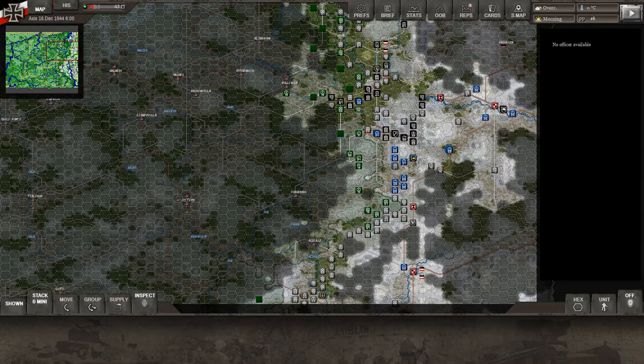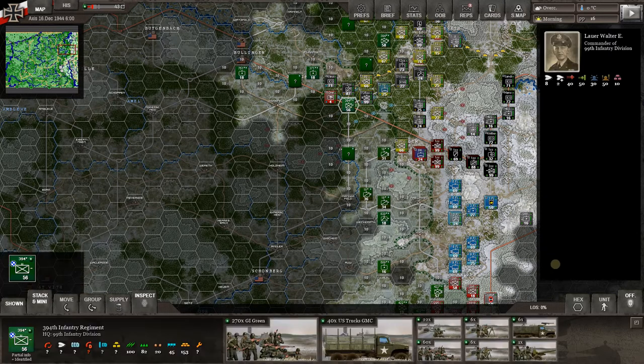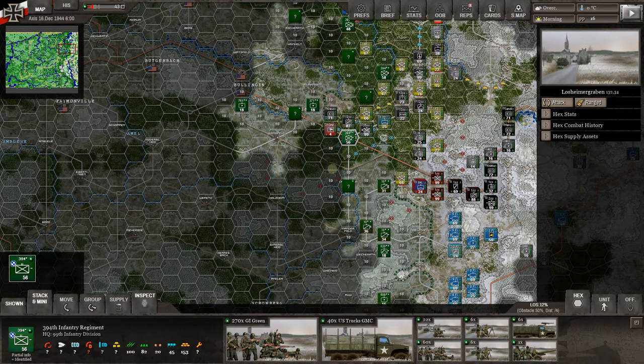We had started to get into the SS motorized units and have moved out here. We're trying to get to Belenjin, where the Americans have a supply depot, and take that. We put a grief team out here right behind this little town — we're going to call it L-Town — and the motorized just kind of went around it on this minor dirt road.